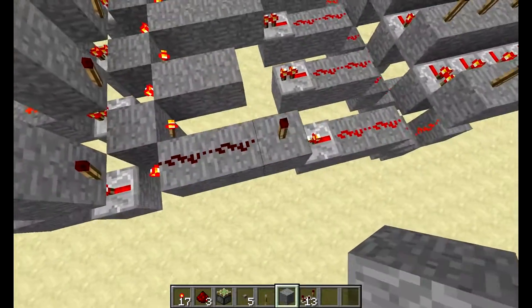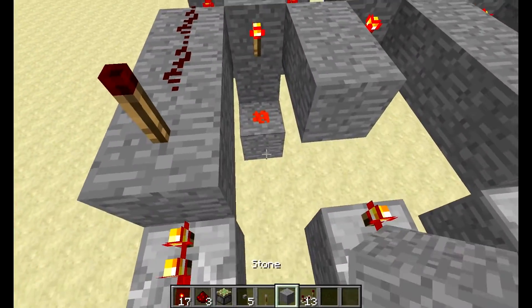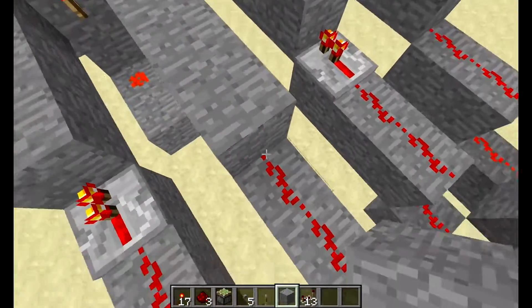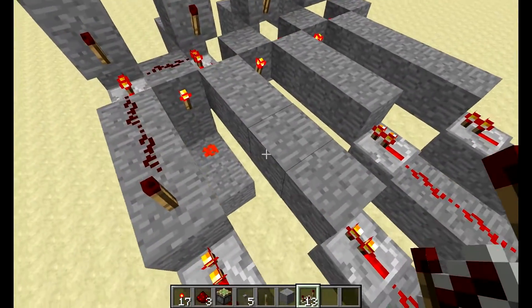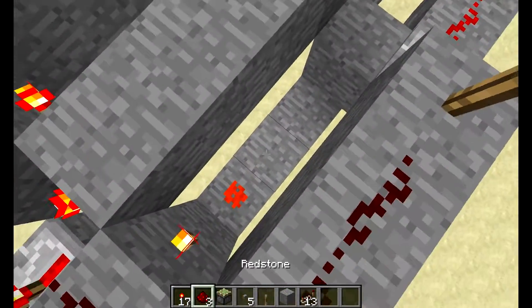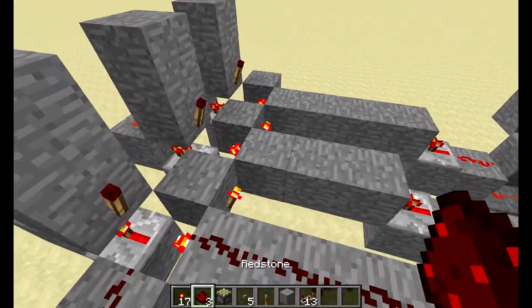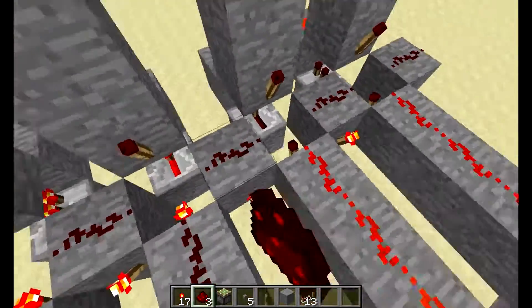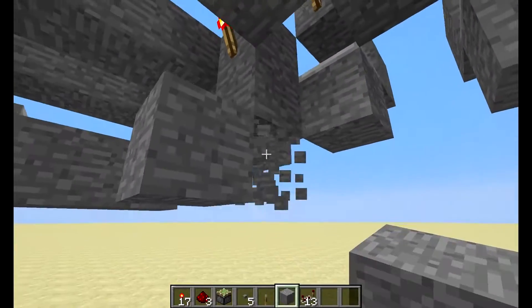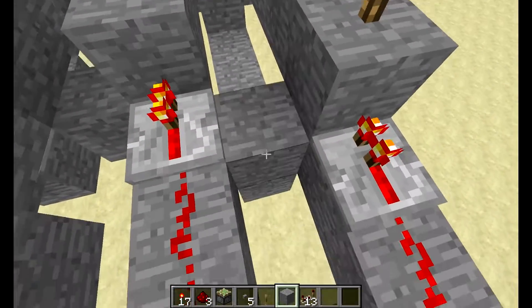When you get your first one right, it's going to light up the redstone on the left. That redstone, when it's lit up, is going to go through a gate — which is more of a latch. The latch puts the state to on, which turns off that redstone torch, which makes that repeater go off and then that redstone go off. This allows the redstone torch on the other side to turn on when you hit the right button for the next combination.